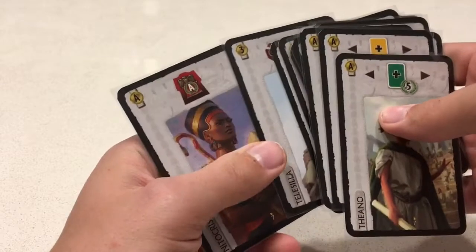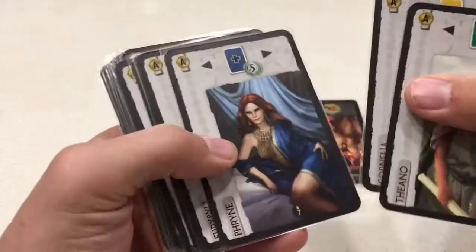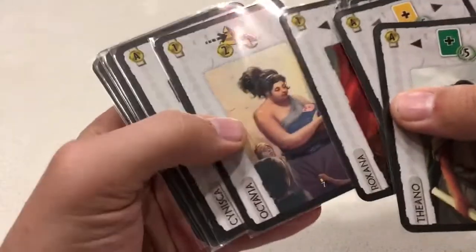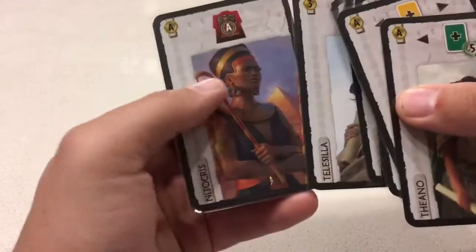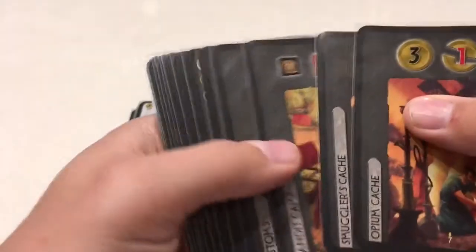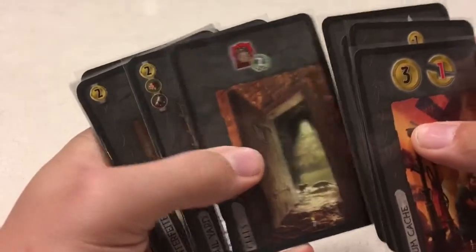I like the variability these bring. The other thing with these is that they are actually all women leaders, which is pretty cool — so if you're feeling like your game of Seven Wonders is a little lackluster on the women side of things, there are 15 new ones for you. The Cities ones, on the other hand, are a little bit cooler in my opinion — there are five for each age and some pretty cool abilities.